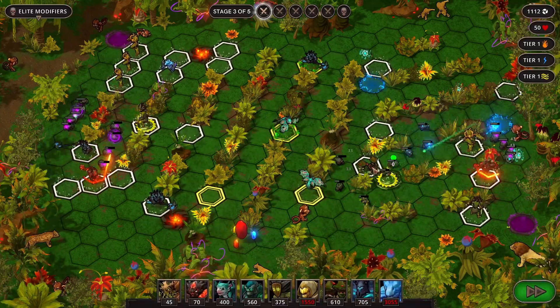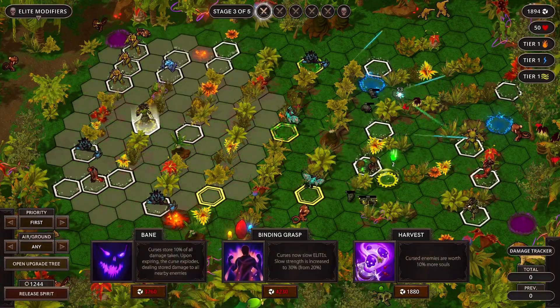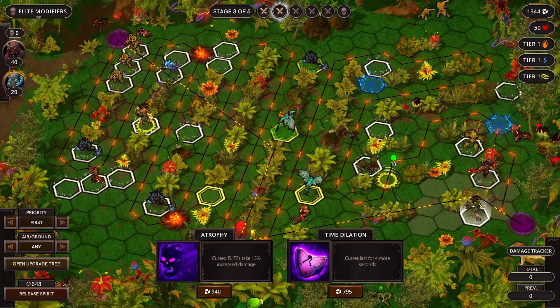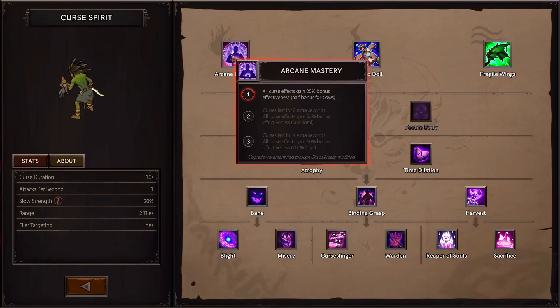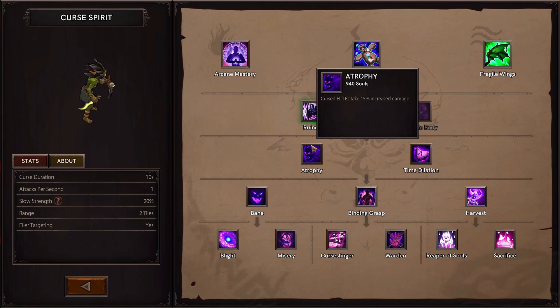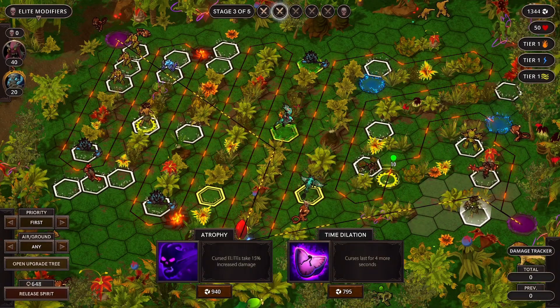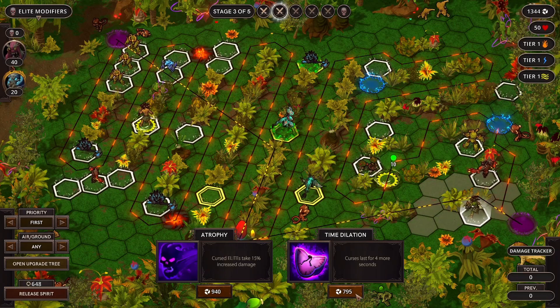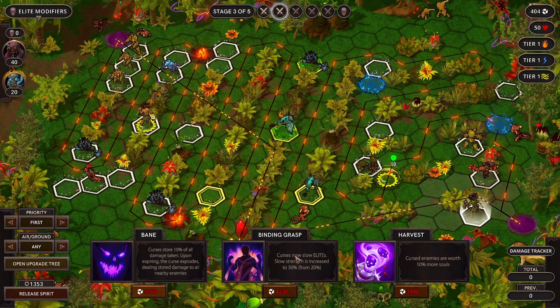What do we do here? So far we're doing fine. And I do want more souls. Oh, they made harvest cheaper, but it also gives you a lot less souls. Right - there's no speedy. That's what they got rid of - the attack speed. Probably one on you, because you're also going to hit the flyers and I want them to take more damage too. I think I go for the cursed elites to take more damage, actually. And then I think we go Bane or Binding Grasp. Either of those seems pretty good, but Bane is now a lot cheaper.